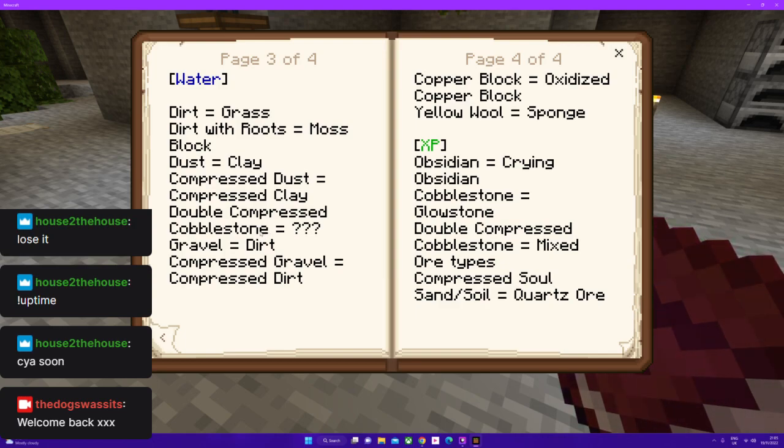Clay, compressed clay, double compressed cobblestone - we'll have to test that one. You can get dirt, compressed dirt. You can oxidise copper blocks in it as well, that'll be a lot easier. And sponge. And for XP, liquid XP which we get later on, we can get crane obsidian, glowstone, double compressed cobblestone which'll give you mixed ore types with XP. And we can get quartz ore.